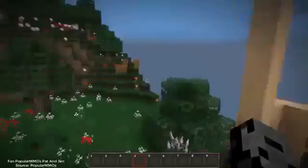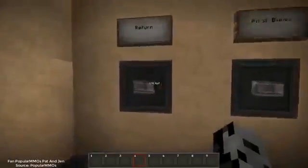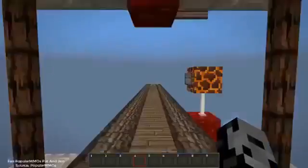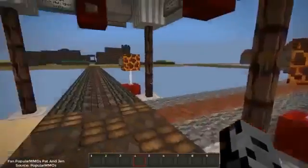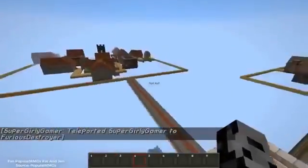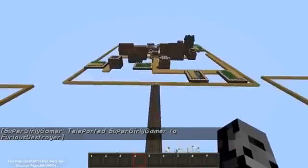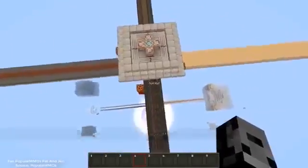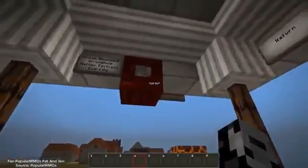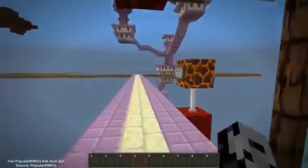I made it to the end — teleport to me so we can check out the structures. The snow biome is really cool. Right here are all the different villages that can spawn in each biome. We're not going to look at the villagers yet because there's a separate section for that. These teleporters bring you to different areas: we're in villages, then you can go to ocean monument, stronghold, nether fortress, and end city.